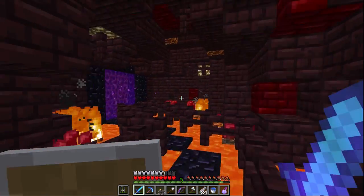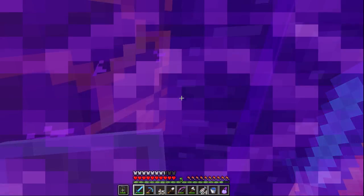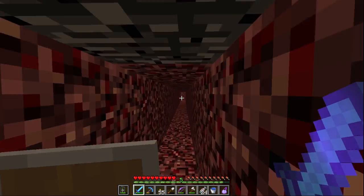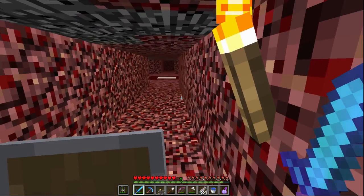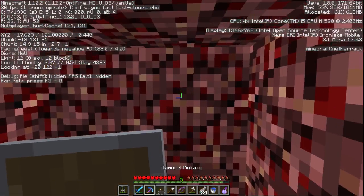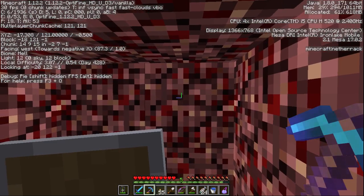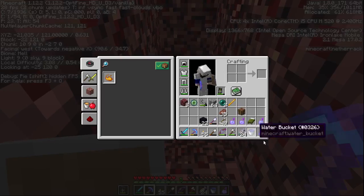Back through our newly constructed nether room here. This should take us close to the center of our hub. I've always wanted to try finding the stronghold this way — by triangulation and then just building a nether portal to where the coordinates should be. Negative 110, and then it's going to be positive 183.